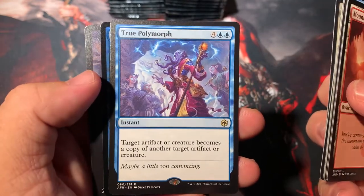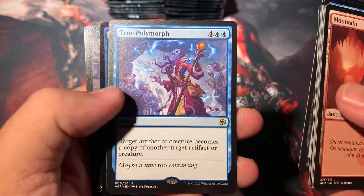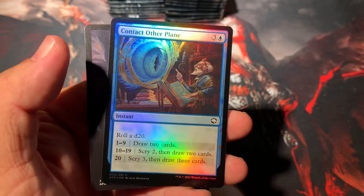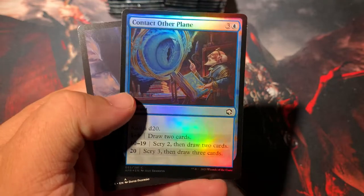True Polymorph — target artifact or creature becomes a copy. Contact Other Plane foil — that's pretty sweet art. The pull tab is giving me half of what I need and that's the full pack opening experience.